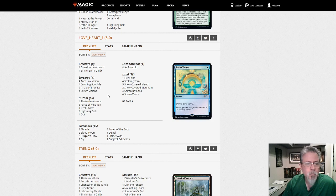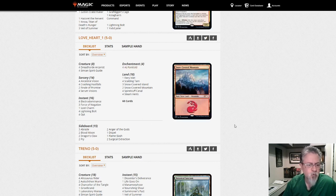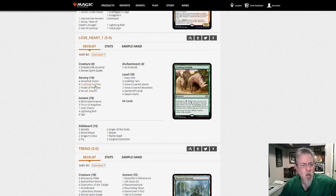Love Heart One with the Temur free spells list — Crashing Footfalls, Ancestral Vision, Arcanist, Electrodominance. It can be powerful. The As Foretold package doesn't show up as often but it's a strong deck. If you like casting free spells, look into this one.